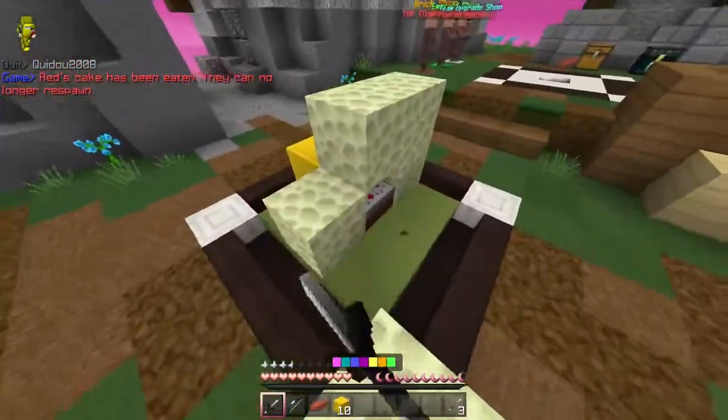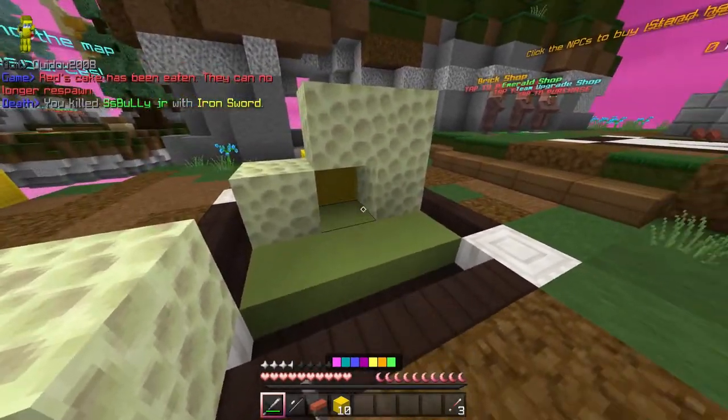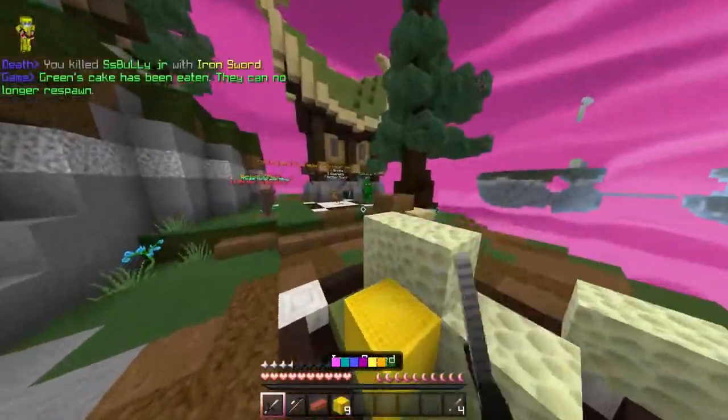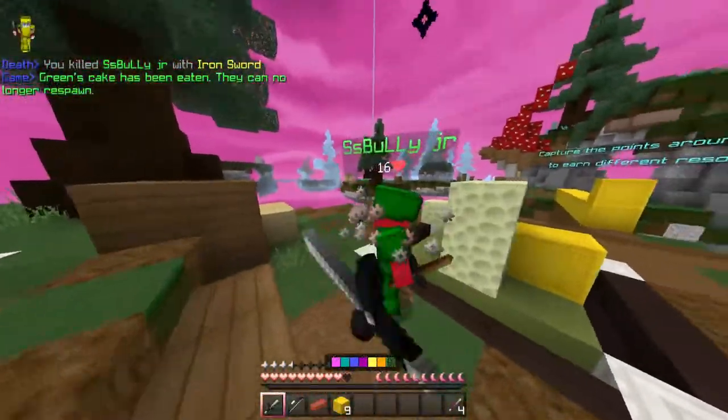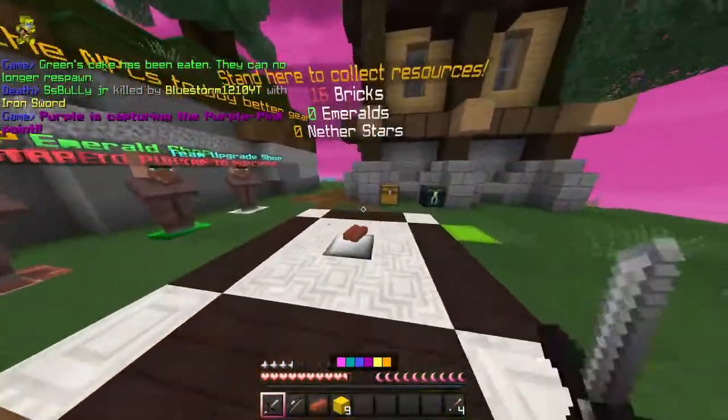I'll take you into the void. Nice knock back there. All right, green's cake has been eaten. Spawn prop — all right, combo combo, there we go. Nice, green is out of the game.